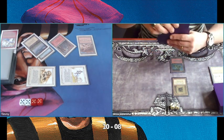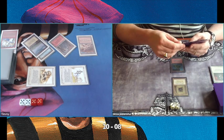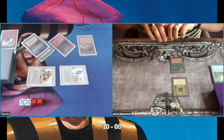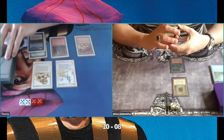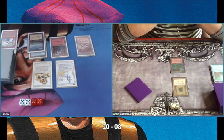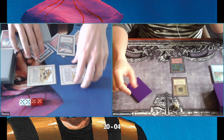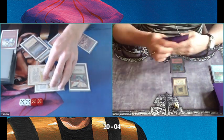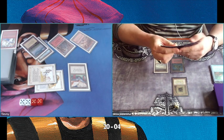He's discarding a card — a Disenchant and a Mana Vault. This is looking good for me. I'm still on 20, he has one land. He's going to four. I'm playing a Jayemdae Tome — not really what you hope for. You hope to put more pressure on the board.